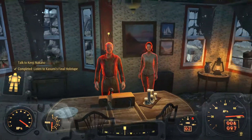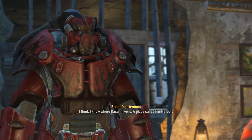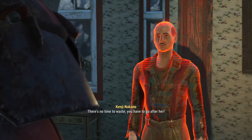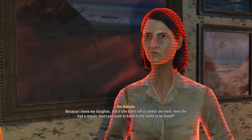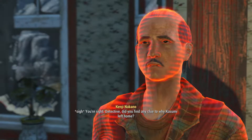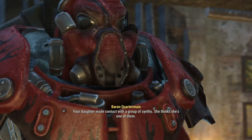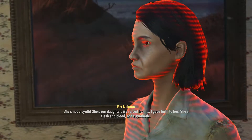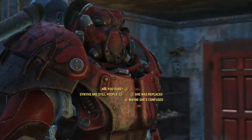Let's tell him that his daughter has escaped to Far Harbor. I think I know where Kasumi went - a place called Far Harbor. She went that far up north? God, that explains why she took the boat. There's no time to waste, you have to go after her. Did you find out why she left? Who she was speaking to? Because I know my daughter - if she didn't tell us where she went then she had a reason. Don't you want to know if she wants to be found? Your daughter made contact with a group of synths. She thinks she's one of them. What? That's crazy - she's not a synth, she's our daughter. We raised her. I gave birth to her. She's flesh and blood, not a synthetic. Don't worry, I'll find out.